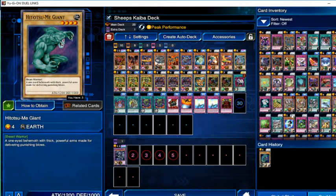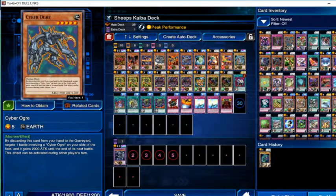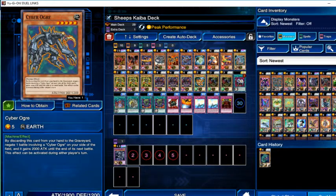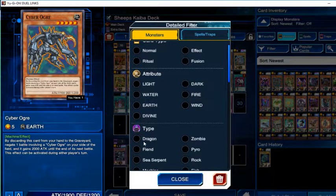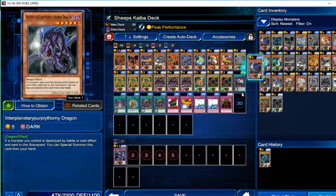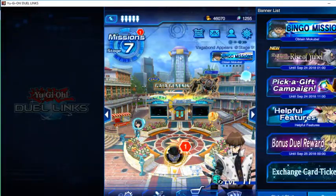I'll be getting rid of my Hitomi Giants for the new card. Let me filter for dragon monsters — there he is. I'm dragging him in. And also my one Fusion Dragon — Blue Eyes Ultimate Dragon. That took me a good while to get, but one of my favorite cards is Blue Eyes, so I'm very happy I have that one. Blue Eyes Ultimate Dragon is quite the card to have.